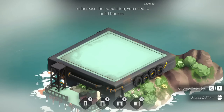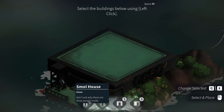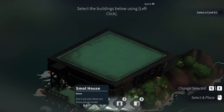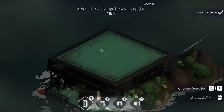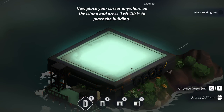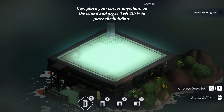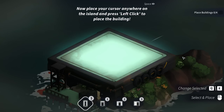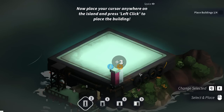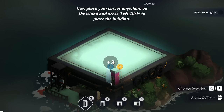To increase the population, you're going to need to build houses. Select the buildings below using left-click: small house, portable house, gardenless house, home office. Now place your cursor anywhere on the island and press left-click to place the building. Oh, that's so much pressure. Do I want it right on the edge or no? We'll start here. Now place your cursor anywhere and press left-click to place the building — so we want to go for more.